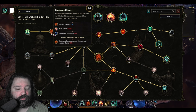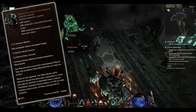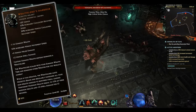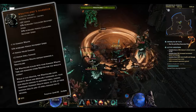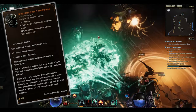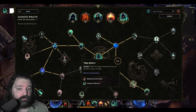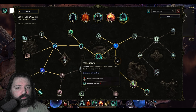By taking Dreadful Horde in the Volatile Zombie tree, we'll have additional zombies per cast at the cost of a longer cooldown. The tooltip says: while at max wraiths, the Wraith Lord casts necrotic beams and regularly consumes your non-wraith minions — so we want to be at maximum wraiths as often as possible. By taking Twin Spirits in the Summon Wraith tree, we'll have a maximum of two wraiths and will often be at the cap.